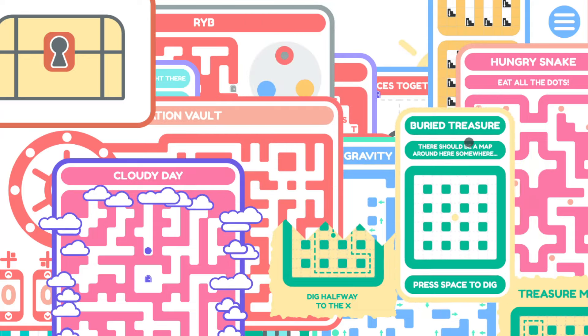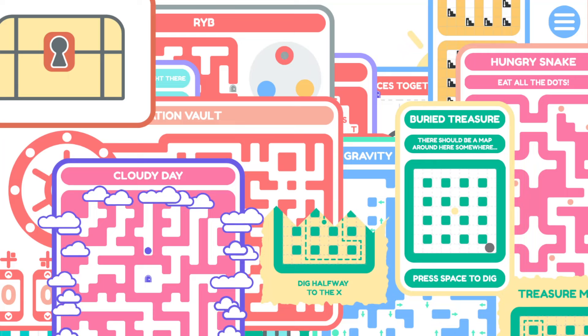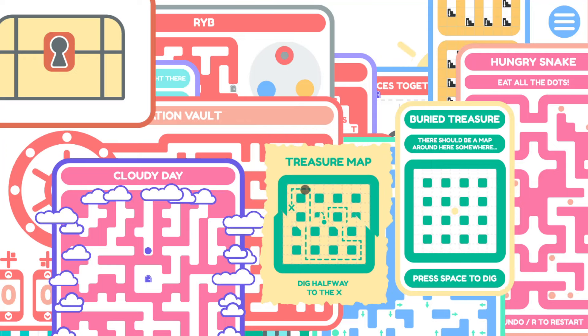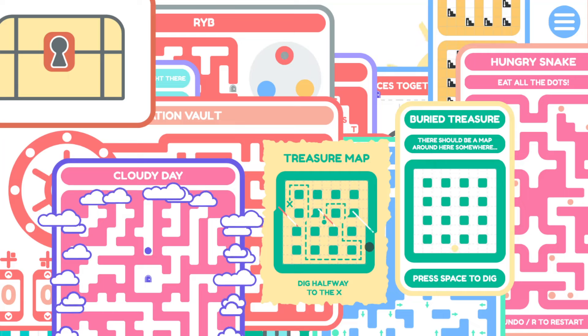Buried treasure - there should be a map around here. Here's half the map. Dig halfway to the axe - that's weird. A space to dig, so it just takes time to dig. Here's the other half of the map. Are they gonna stick together? Probably not. Dig halfway to the axe. I don't need to actually take that route, I think. I probably just have to be in the right spot.